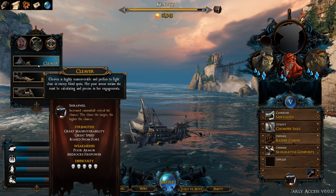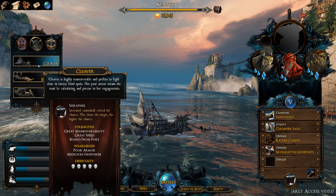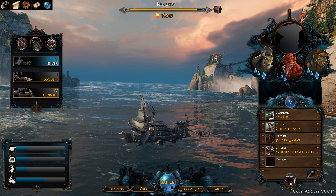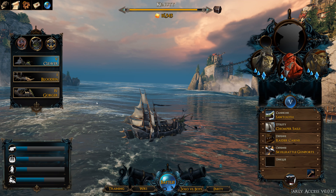Each of these ships is very, very unique. If you look on the top right, that is where you choose your captains and your mates. Think of captains as special abilities — when you pick a captain, you gain that special ability.